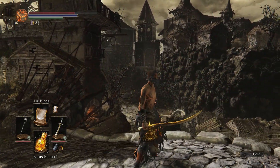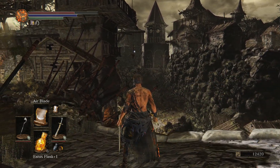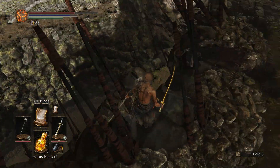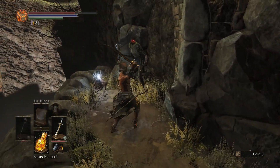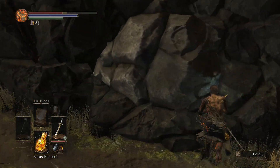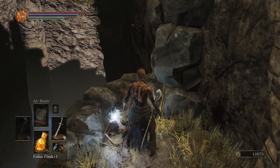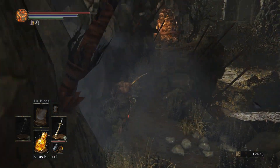It has to load in if we get close enough. I can't ease myself off edges - I have to just sprint full tilt. That's pretty bad. Oh yes - undead bone shard! My Estus will heal more.